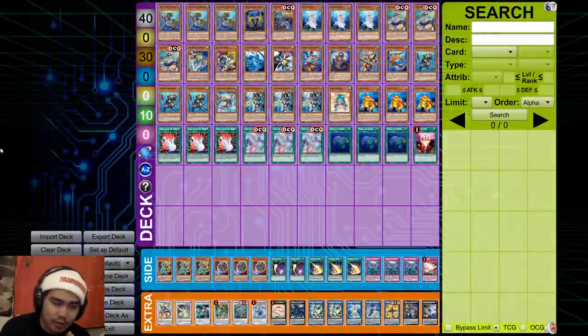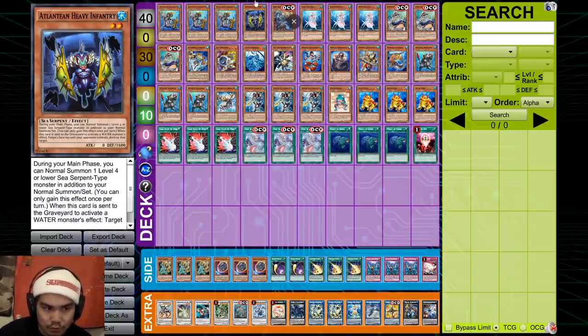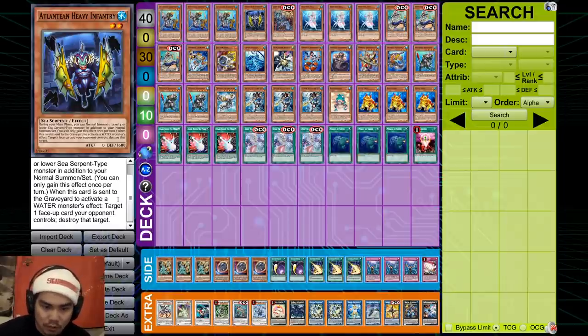Alright guys, we're here with the deck profile. You play 3 Dragoons and 1 Infantry. The reason I only play Infantry and not Marksman is because Infantry pops face up and usually doesn't miss, whereas Marksman usually misses because if you're playing against Eldritch, they're going to flip all their cards in chains, so you won't pop the card and they get a free summon. I think Marksman is really bad and it's a brick. You want your deck to be the most consistent, and I believe this list is one of the most consistent lists going forward.